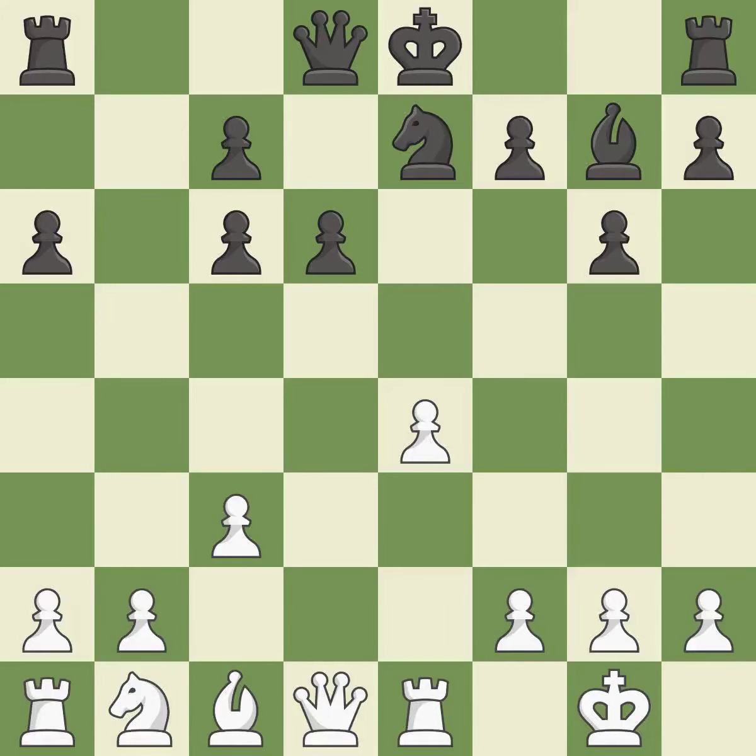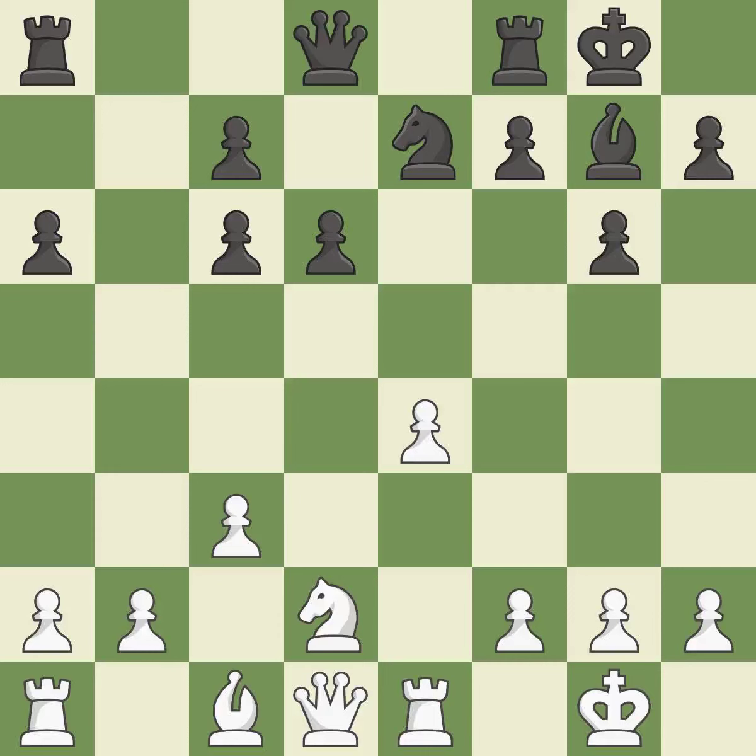A knight develops from its starting square, activating it and moving into the action. Castling gets the king to a safer square, out of the center of the board, while also developing a rook. Castling to the same side of the board as the opponent avoids some of the attacking associated with opposite-side castling. The knight can now control more squares as a result.